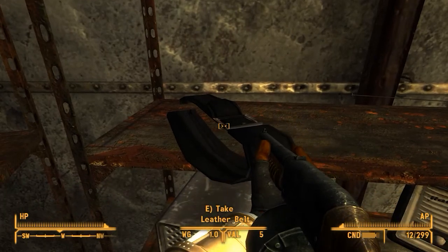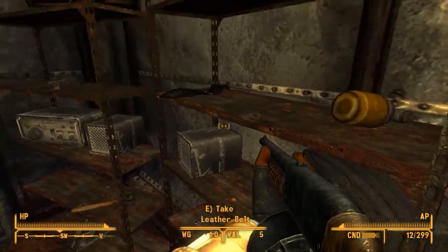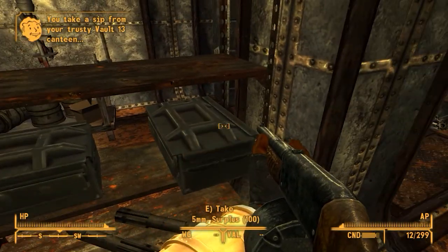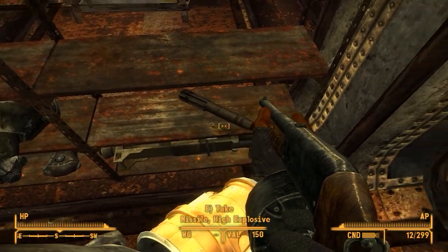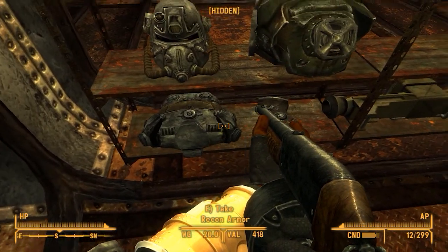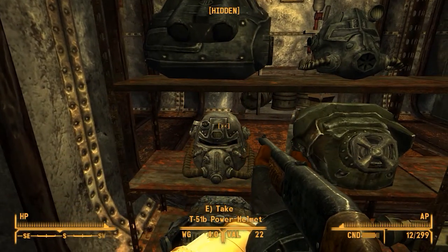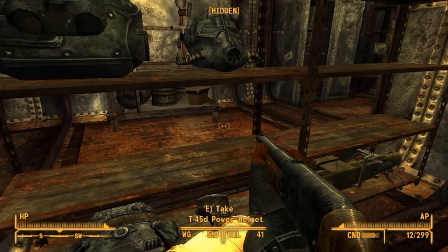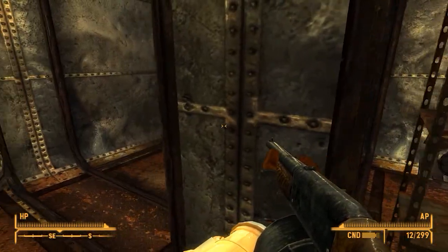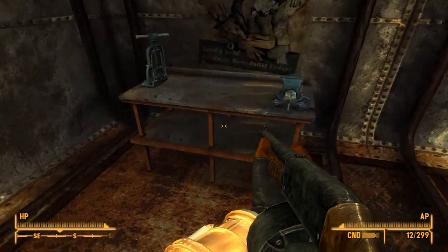There's a gun, leather belt, weapon repair kit, high velocity missiles, a missile launcher — we don't really need that — recon armor, got armor helmet, T-51b power armor, T-45. Okay yeah, I'm heavily over-encumbered right now. Hold on. This is awesome though, we should have came here before.